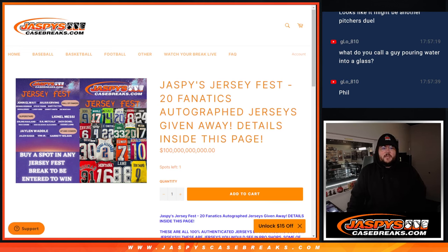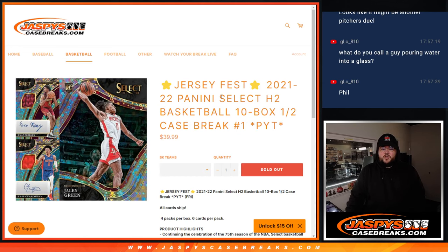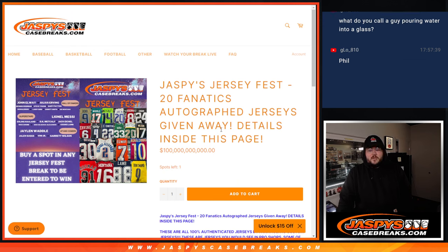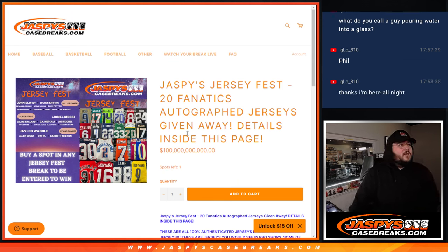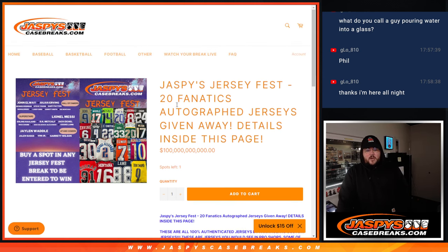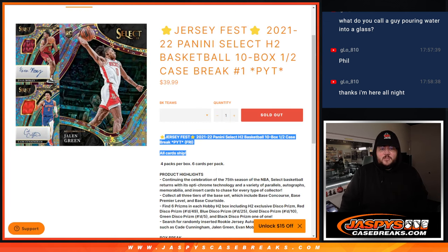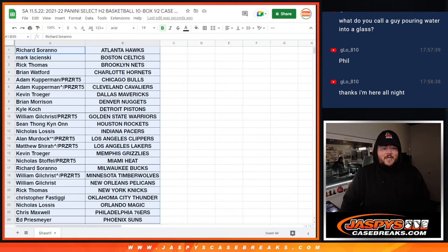What's good y'all, Chris from JasmineCaseBreaks.com doing our 21-22 Panini Select H2 basketball 10 box half case break, PYT number one. This is a Jersey Fest break right here. Since all teams are guaranteed, no packed foot or R&B, we'll grab all three teams at the end. We'll randomize in the top spot and enter into our Jersey Fest. We've done five so far, this will be our sixth out of 20. We'll do the break, then randomize at the very end.